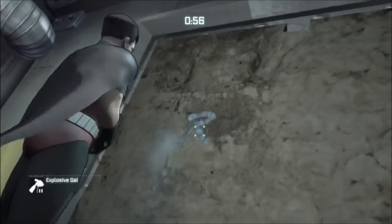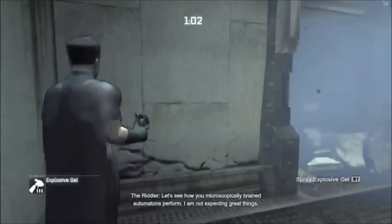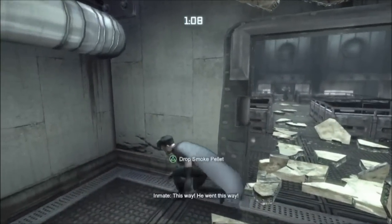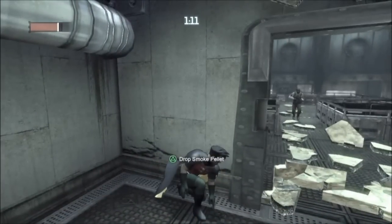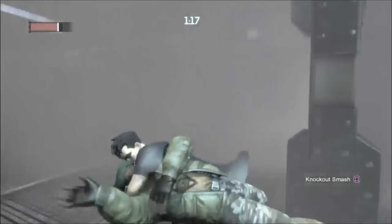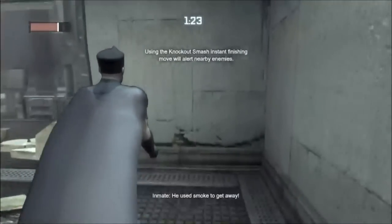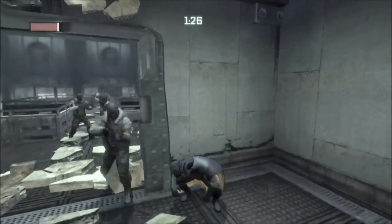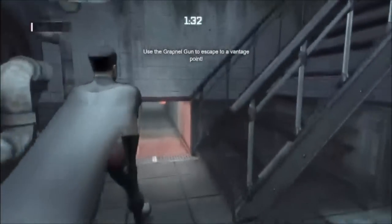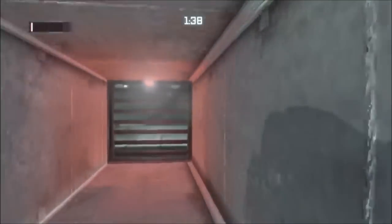Explosive gel. I am not expecting great things. There's something — over here, I've got him, he's over here. Use smoke to get away. It's definitely been a while since I've played Arkham Asylum, so I need to get used to this again.